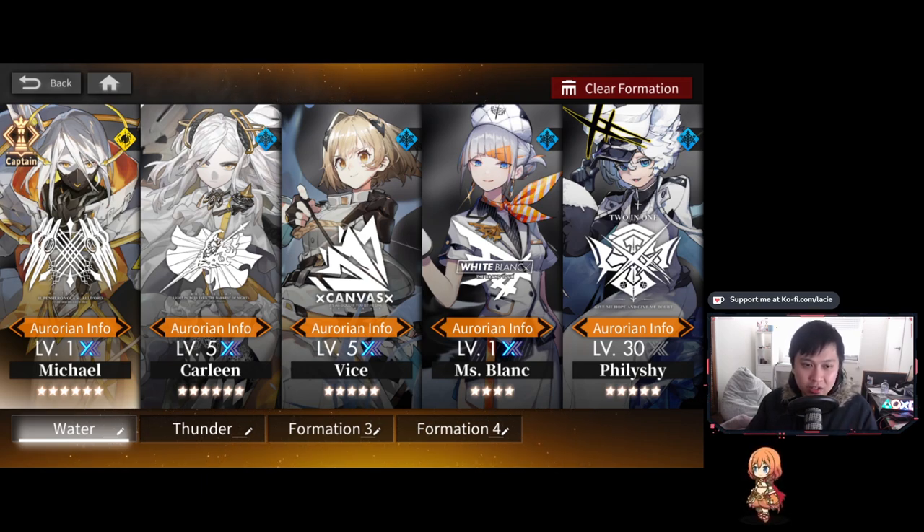If a boss occupies 10 tiles, AOE hits them 10 times. Ms. Blanc, while replaceable, was still quite good. Lastly, Phyllishai does teleport as well as healing, and healing is so important in roguelikes because your progress carries to the next stage — if you end a stage at 80% HP, you enter the next stage at 80% HP. Phyllishai was always there to keep you topped up. If you don't have Phyllishai, Zoya will probably work as well, and everybody gets Zoya.